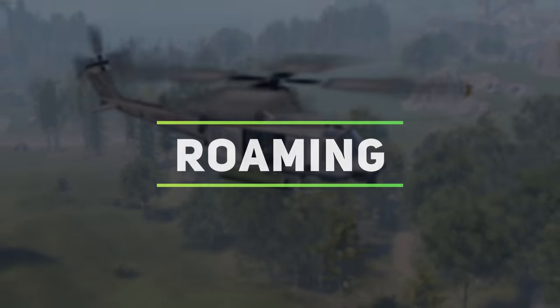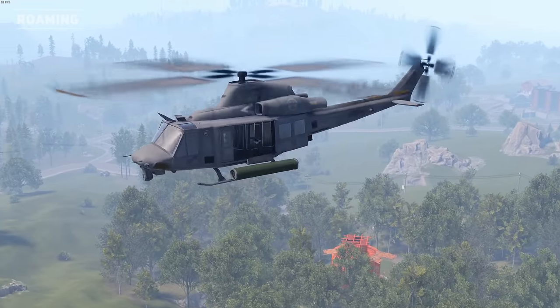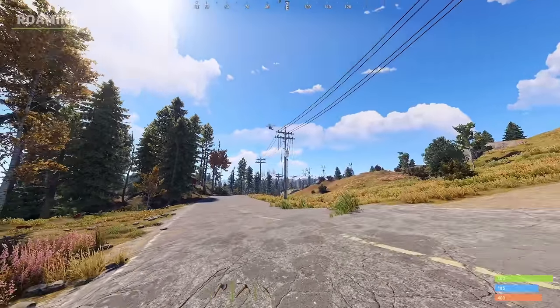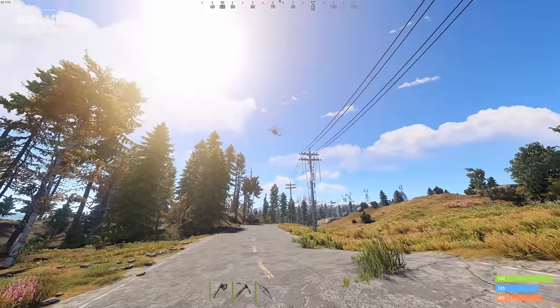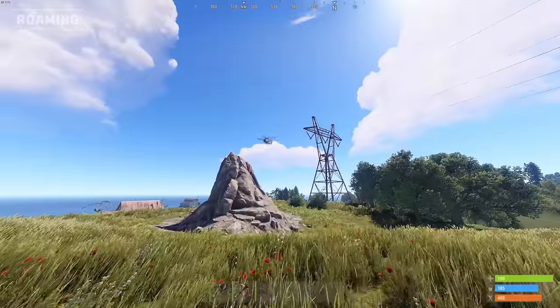The patrol helicopter will spawn every 2-4 hours and will begin to head towards the closest monument to start roaming. Once roaming, it will attack detected players with more than 2 pieces of clothing on, or a ranged weapon on their hotbar, not including the hunting bow.